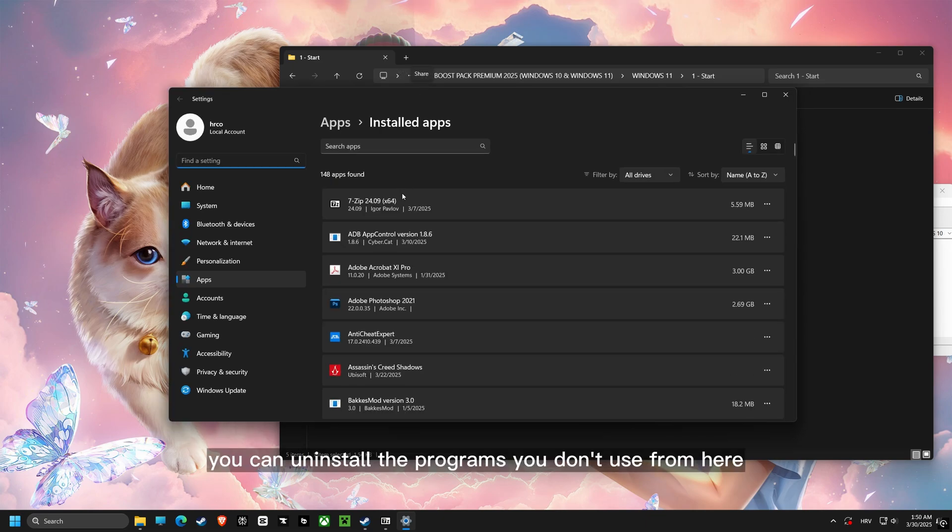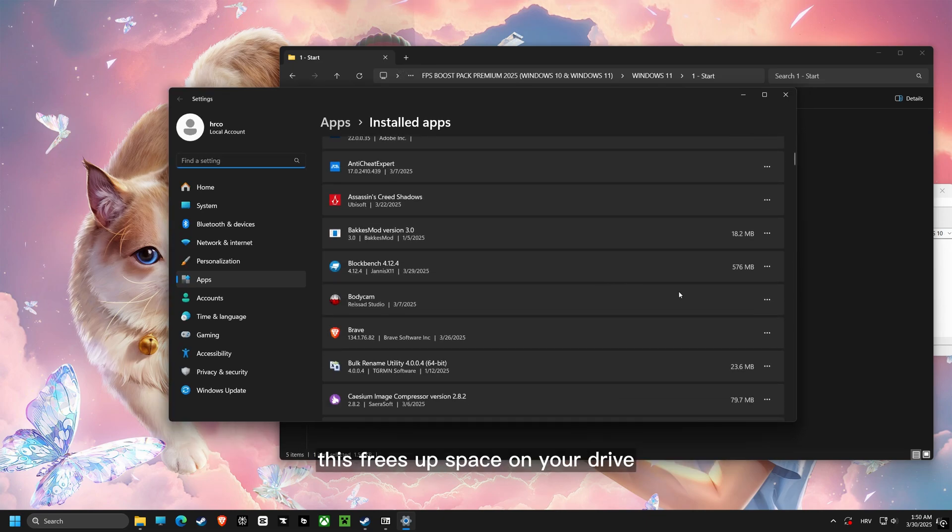Now let's move on to installed apps. You can uninstall the programs you don't use from here. This frees up space on your drive.